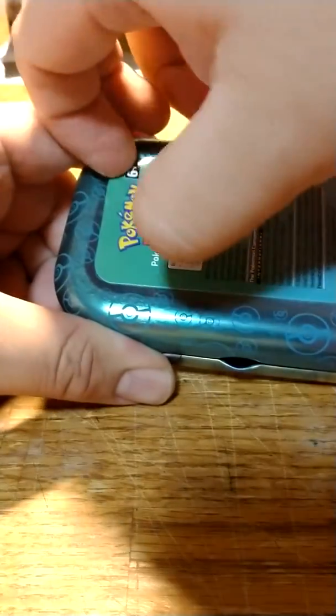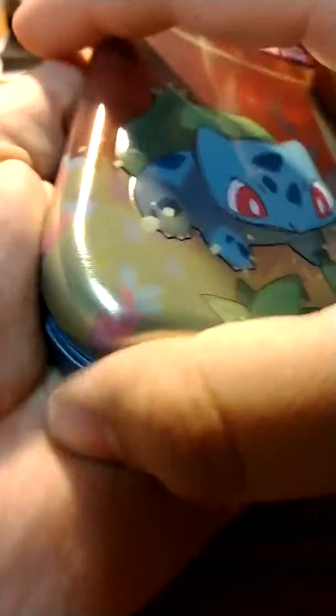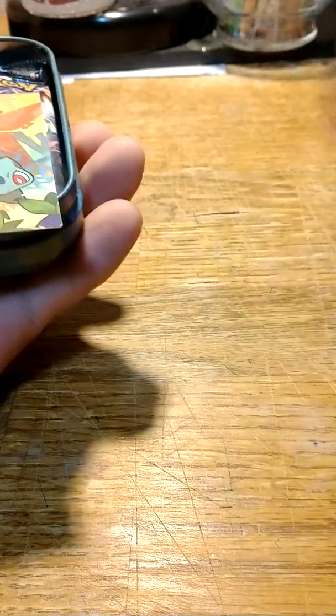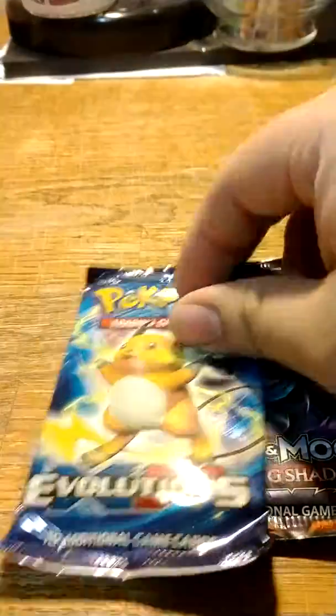These are very cute tins and I very much enjoyed the artwork that they come with. For those of you who don't know, if you peel back you get to see a full picture of the actual art all together on each tin — still a very nice treat to have. It comes with a nice coin and an art card with some statistics on the back. It also comes with Burning Shadows and XY Evolutions card packs.